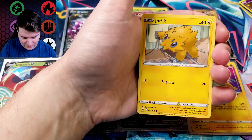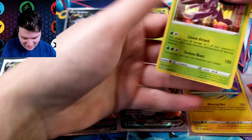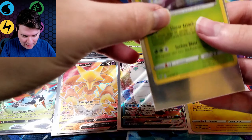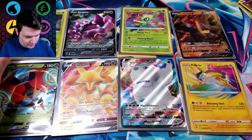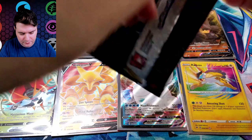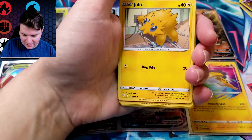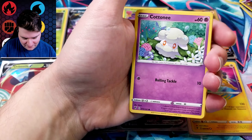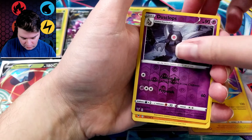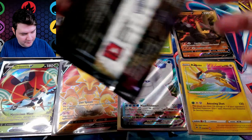Eevee Reverse and Orbeetle V. And the new set should be coming out next month — Shining Fates. That one should be wacky. There's gonna be Hidden Fates 2.0 — two and a half point oh I guess. Hidden Fates had 94 Shinies; this one's got well over a hundred depending on how far they go. Should be fun though. The packs should be nice and difficult to get, and expensive — so I'm not looking forward to that. Joltik, Metagross.